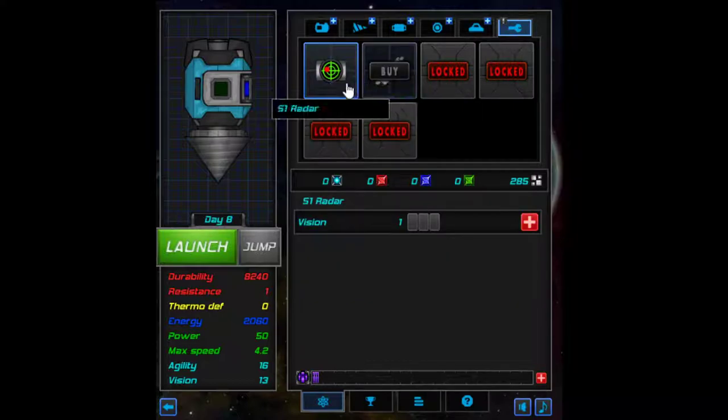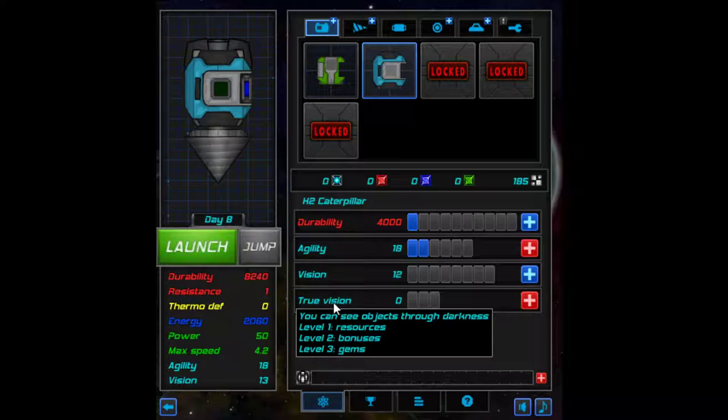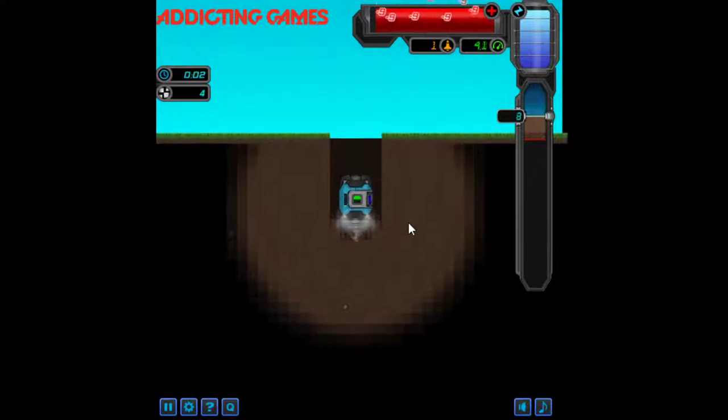What did we get? The slots, amplifier, some more agility. But can we only have one of these? I think we can only have one combined either way. I think I prefer agility to vision actually. Vision lets you see objects through darkness — that's good I guess, but quite expensive. So yeah, let's keep it at this. Let's do another run and see if we can get the 50 seconds with an upgraded battery.